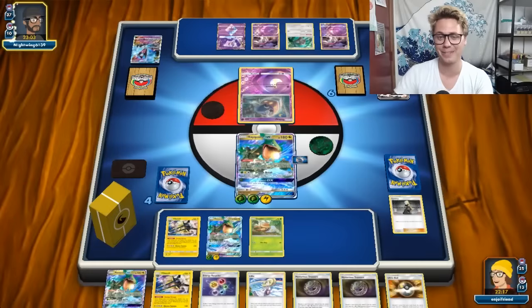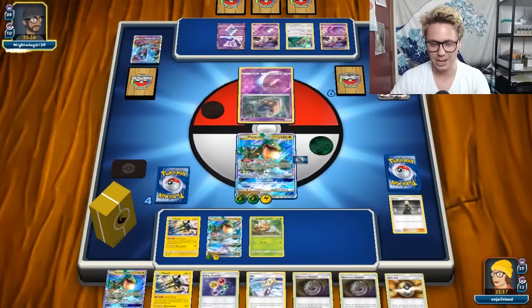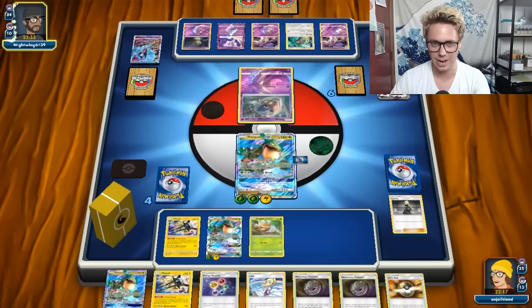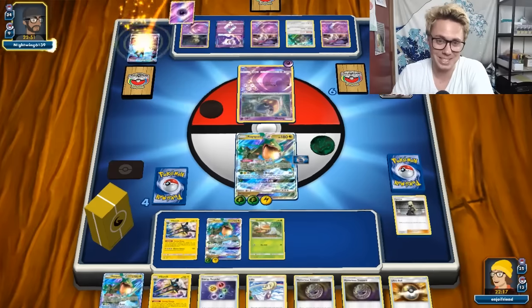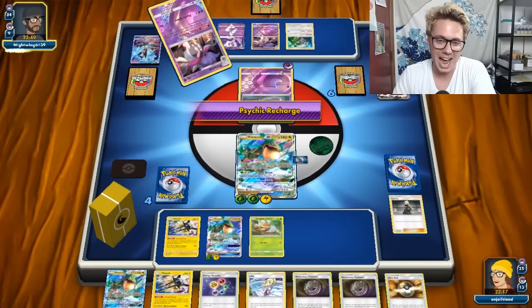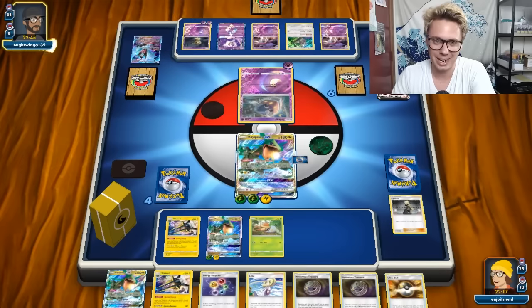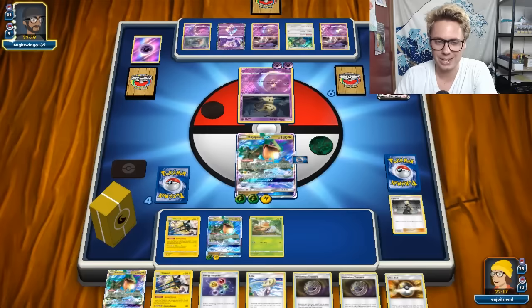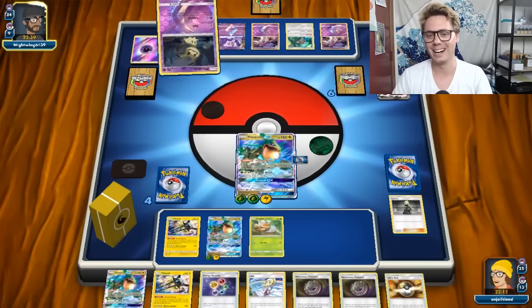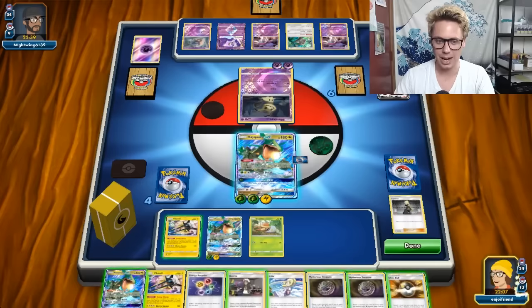This deck is going to accelerate very fast from here on out. If my opponent does not have a way to answer this Rayquaza, I should be able to just go completely unfazed through their deck - which is pretty busted. If this deck sets up this good every time, that would be absolutely astonishing, but I'm not expecting that. My opponent was thinking about Copycat, but Dragon Break only counts the amount of Grass and Lightning on my side of the field, so that's not going to work for them.